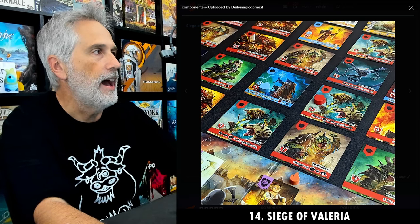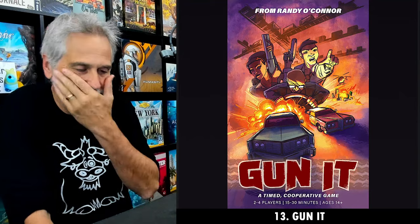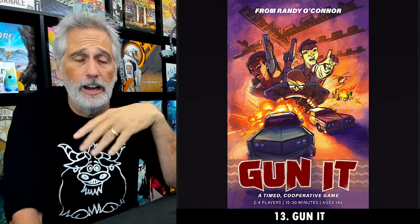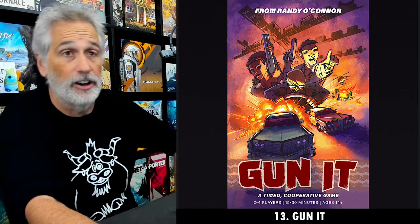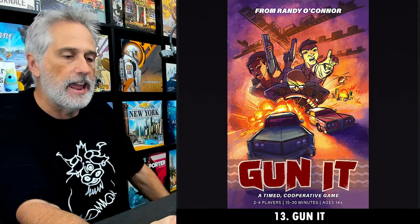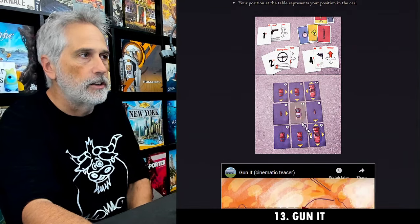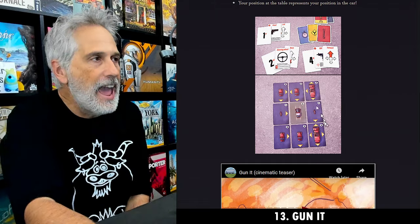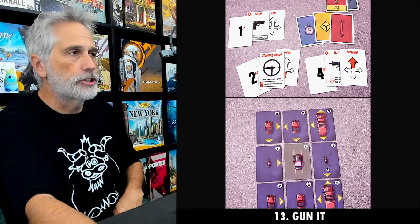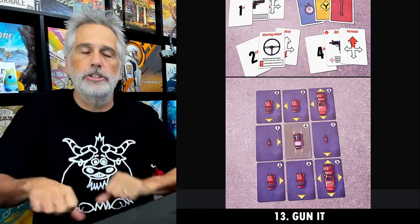Now let's move on to number 13: Gun It, a timed cooperative game. There are no pictures or videos of this on Board Game Geek — it's going to be coming to Kickstarter soon. This is not a sponsored blurb; I just got to play it with my wife Jen at the convention and I thought it was very, very cool. It basically replicates the feeling of an action movie — a running gunfight car chase. We are a car surrounded by enemy vehicles: motorcycles, cars, trucks, all kinds of things.